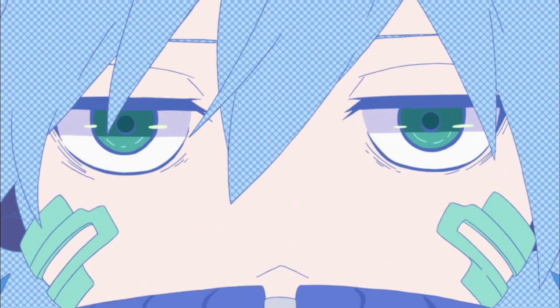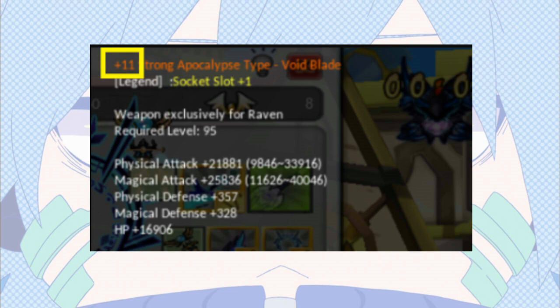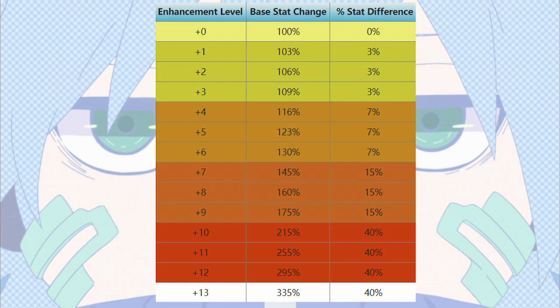One of the main ways to improve your damage is to increase the enhancement level of your equipment. Enhancement level refers to the number shown at the beginning of the first line when you hover over a piece of equipment. Enhancement level ranges from plus 0 to plus 13. By increasing the enhancement level, the base stats of your equipment will increase by a certain percentage.